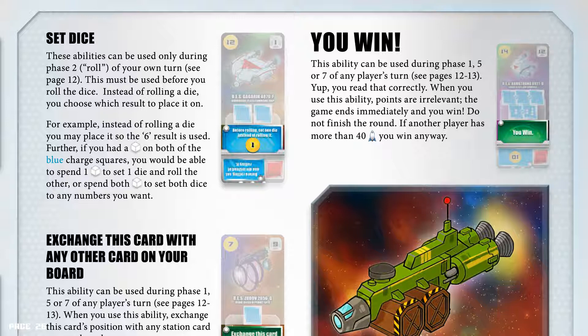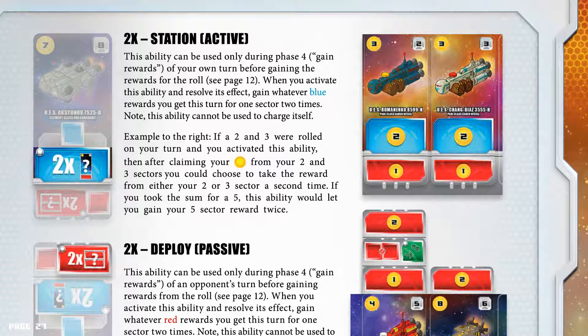Two times station active: this ability can be used only during phase 4 (Gain rewards) of your own turn, before gaining the rewards for the roll. When you activate this ability, gain whatever blue rewards you get during this turn for 1 sector 2 times. This ability cannot be used to charge itself. For example, if a 2 and 3 were rolled on your turn and you activated this ability, then after claiming your credits from the 2 and 3 sectors, you could choose to take the reward from either your 2 or 3 sector a second time. If you took the sum for a 5, this ability will let you gain your 5 sector reward twice.